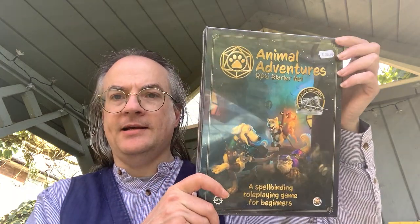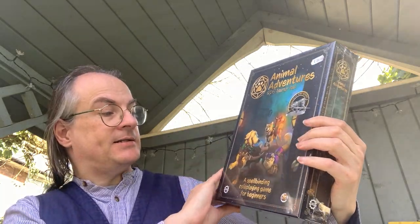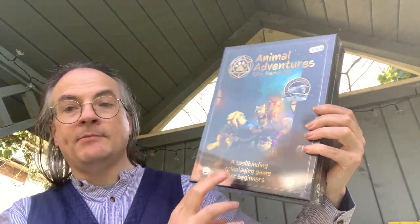And another box to unbox — this time it's not a parcel but something I have simply purchased. That is this: Animal Adventures RPG Starter Set, a spellbinding role-playing game for beginners. Join intelligent cats and dogs on a spellbinding adventure created for beginners. This set is your gateway into the magical world of role-playing games. Inside is everything you need to play a thrilling RPG campaign with no experience needed — explore exciting locations, face fearsome and fantastical beasts, and have fun.